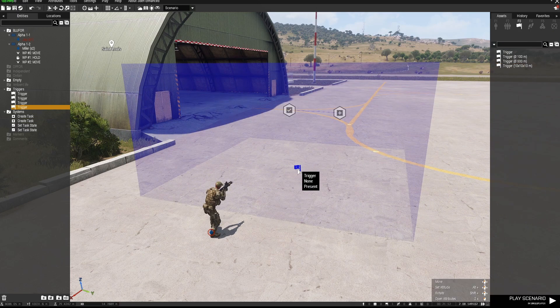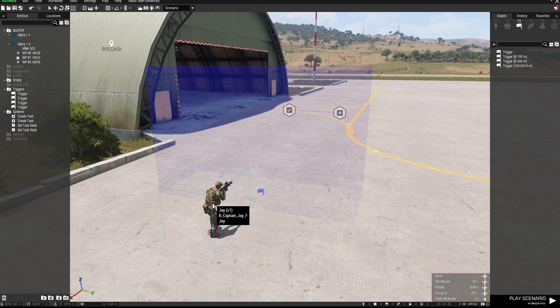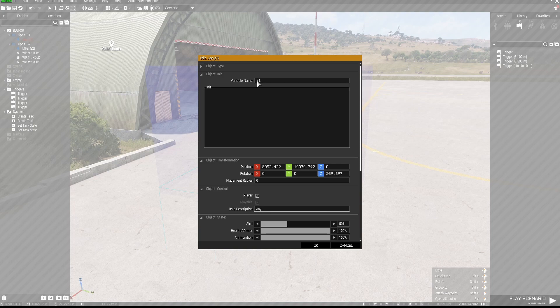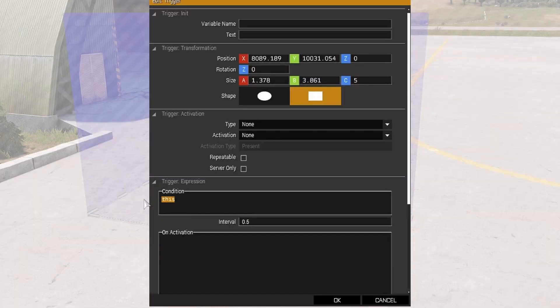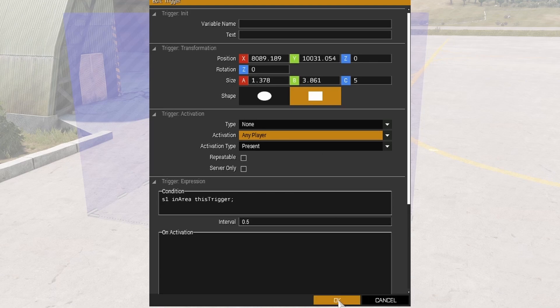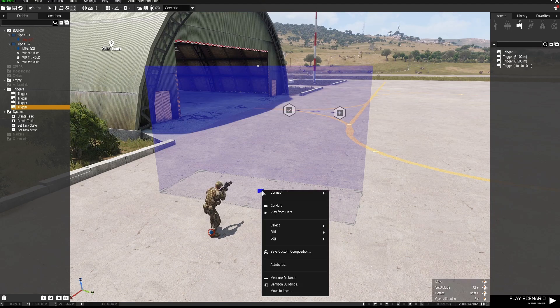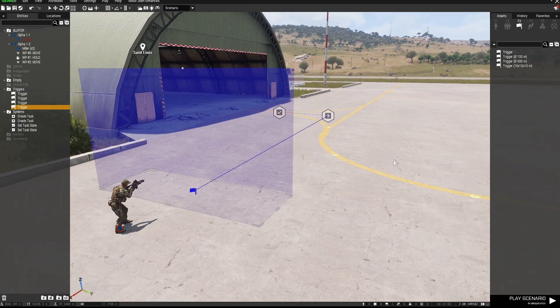Now I'm going to put down a couple of triggers. I'll place the first trigger and resize it slightly by pressing spacebar four times — that gives you the option to resize in the 3D editor. I've given this guy a variable name of 's1'; you can use whatever variable you'd like. In the trigger condition I'll put 's1 in area this trigger', set the activation type to 'Any Player Present', click OK, then right-click the trigger and sync it to the task.